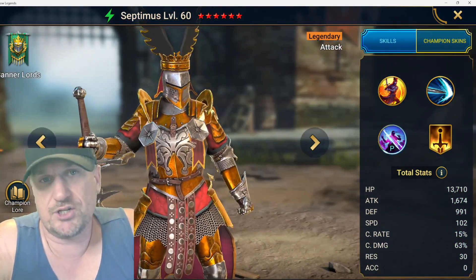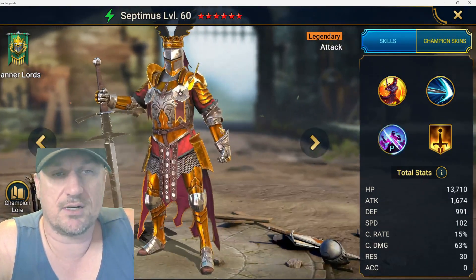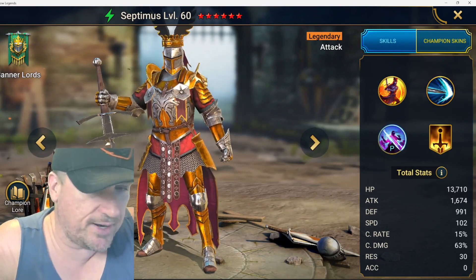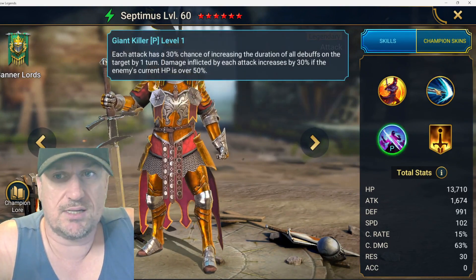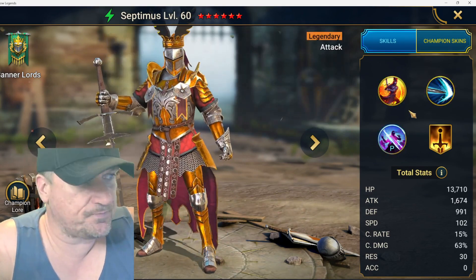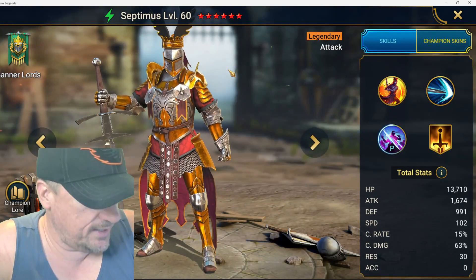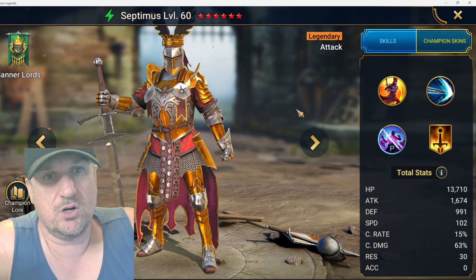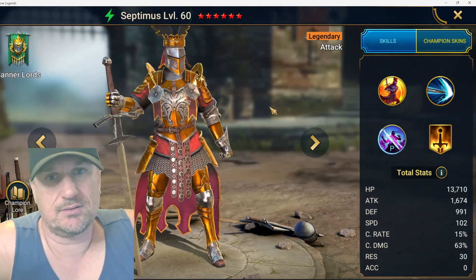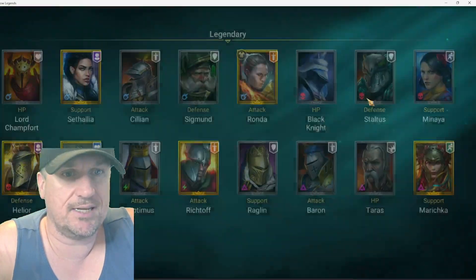Septimus used to be one of the favorite champions in the game for old-school players — they always talked about how great he was, like for Spider 20, hitting insanely hard. But nowadays it's a lot harder to find any usage for him. There are ways to fit him in, but I don't think he finds that much use in the game anymore. I'm giving him a C.